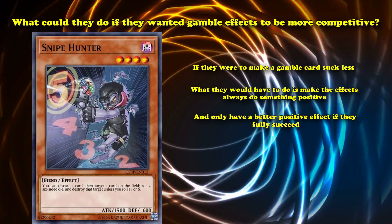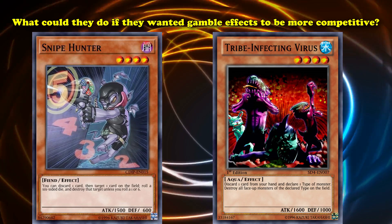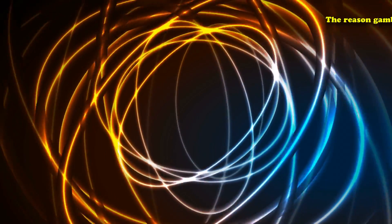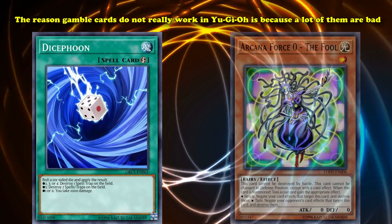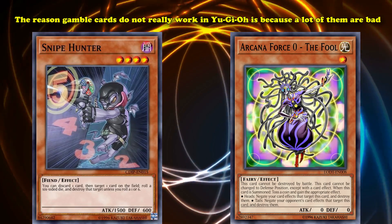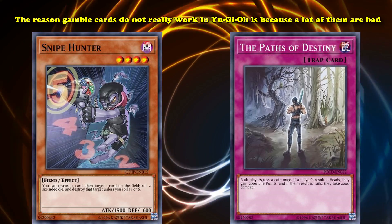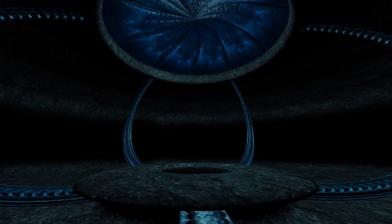In fact, we can be pretty certain it wouldn't see any play — they unbanned Tribe-Infecting Virus, which can discard one card to potentially destroy all of your opponent's monsters without a gamble on a non-once-per-turn effect, and it doesn't see any competitive play at all. Just to give an example of how far the game has progressed since 2013. In conclusion, the reason gamble cards don't really work in Yu-Gi-Oh! is because a lot of them are bad. The best gamble cards are ones that were useful for things besides the gamble effect, had a higher than 50% chance to succeed, had a gamble effect useful for other things, or had a positive effect no matter the outcome. And there were almost no exceptions to these rules.